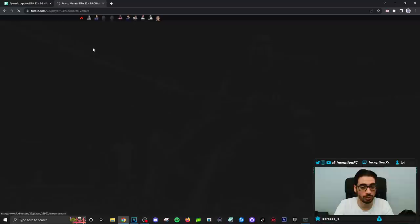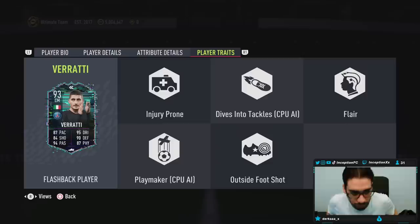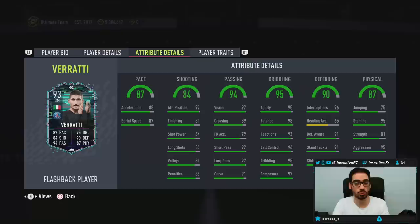Looking at this card's in-game stats: he's five foot five, medium-high work rates, right footed, four-star skill moves, four-star weak foot — starting off nicely. As a versatile quick-type midfielder, his player traits include dives into tackles, outside foot shot, and flare. In my opinion, you can actually use this card as your stay-back-while-attacking center mid and he would offer a good attacking presence as well.